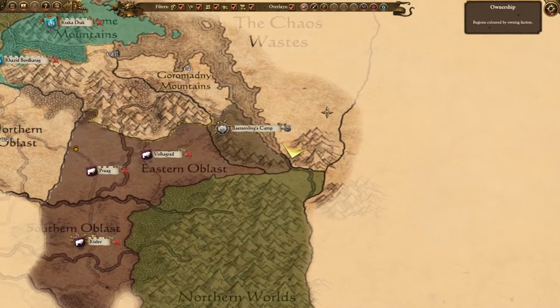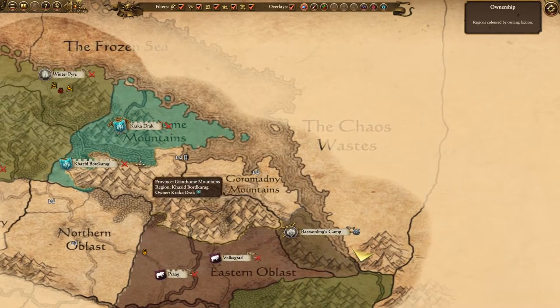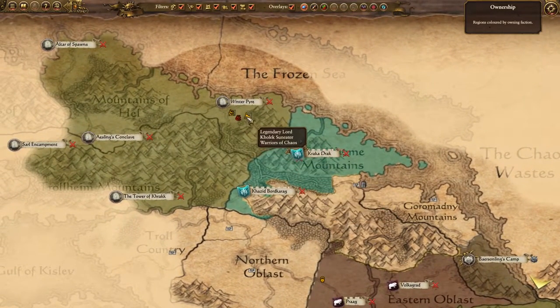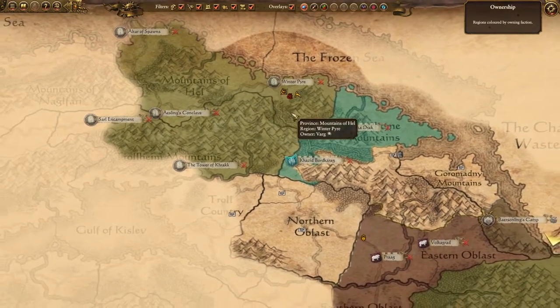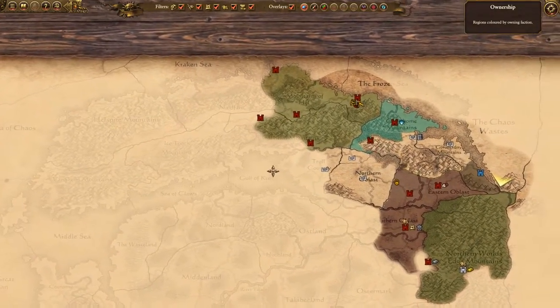Hello, good evening and welcome to the latest Total War Warhammer campaign walkthrough video. Today it's the turn of the perfidious Warriors of Chaos. We're now 34 turns into a campaign with the mighty Kolek Suneater as our starting legendary lord, and in these early stages of the game we've been concerning ourselves mostly with conquering the frozen wastes of Norska.